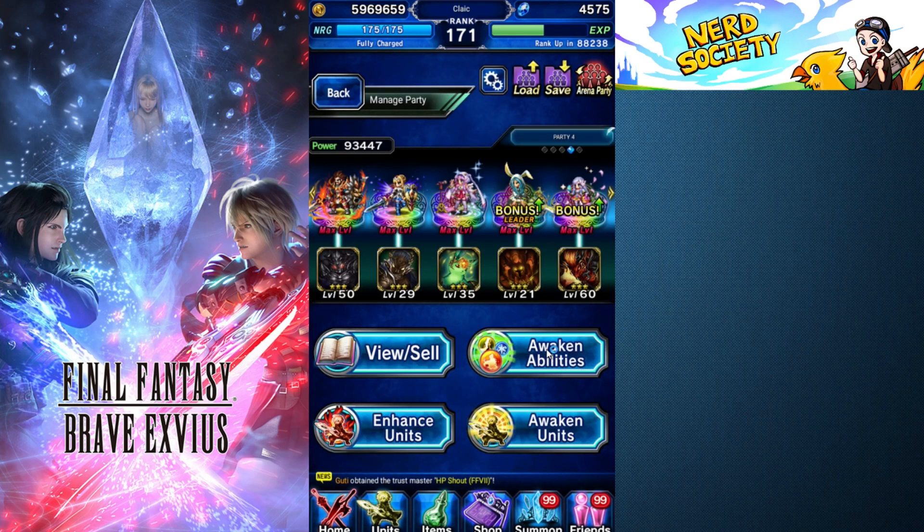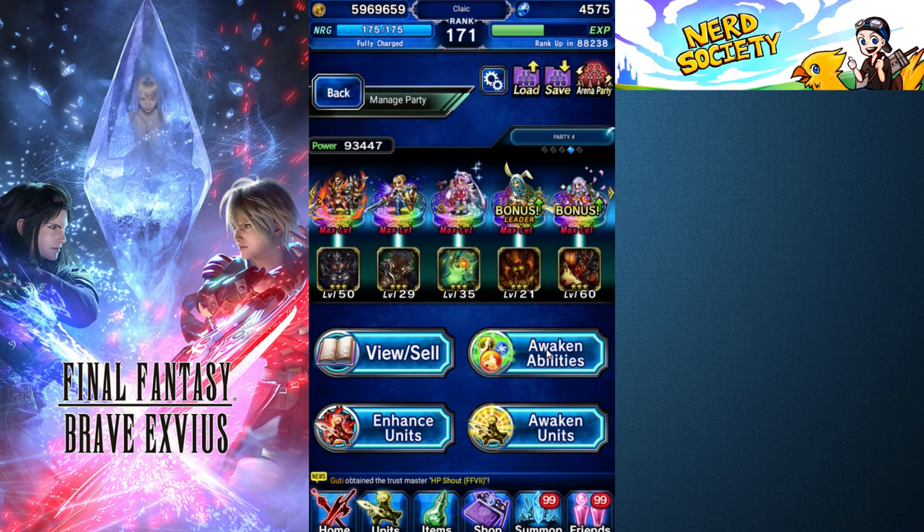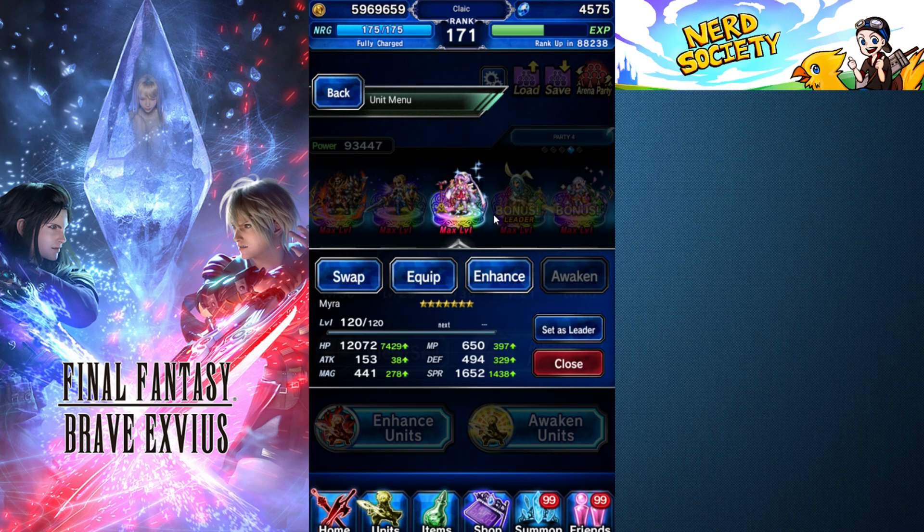If you're going to be swapping out your attack or magic unit, you want to be a little bit more careful with how you're spending them. You don't want to put a bunch of attack doors in Esther and then next week start using Elena or something like that. For tanks, for someone like Wilhelm, you want to put up his defense and HP first. For magic tanks it's going to be spirit and HP. For a healer or support unit, you still want defense, spirit, and MP up — those stats let them be more tanky, let them survive, and let them cast their spells more.